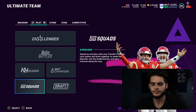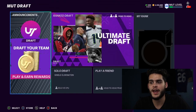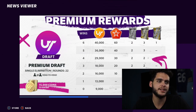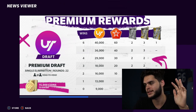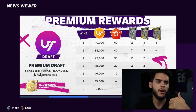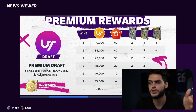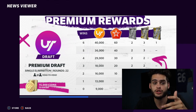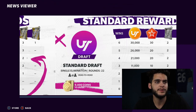MUT Draft is another great option — check out the coin-making method I covered on the channel. If you use that method and stick with the premium rewards, you can get 60 trophies per run. That might take two to three hours. Do it once a day, three times a week, and you get 180 extra trophies a week while simultaneously earning over 100k coins plus a pack. That's around 180k coins plus 180 trophies for minimal time.